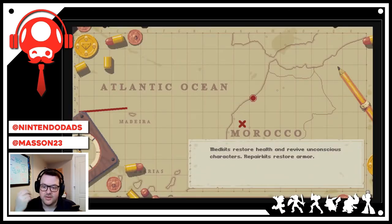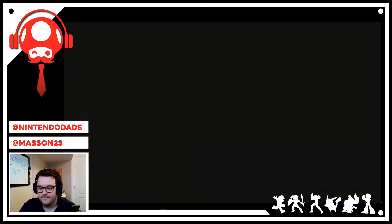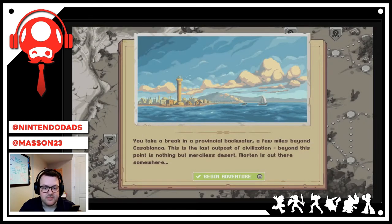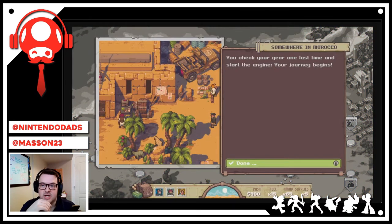Med kits restore health and revive unconscious characters; repair kits restore armor. We take a break in a provincial backwater a few miles beyond Casablanca — this is the last outpost of civilization. The voice acting — I did not expect that! Morton is out there somewhere. You check your gear one last time and start the engine — your journey begins.